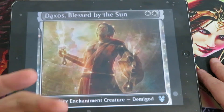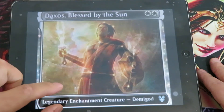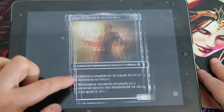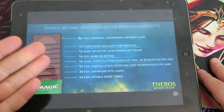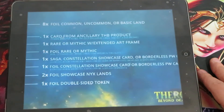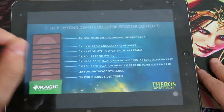In my opinion, I think the fairy tale artwork from Throne of Eldraine was much more beautiful, but this is obviously related to Theros so it is a constellation theme. These cards in foil will be chased and will be quite expensive. A quick summary: eight foil common/uncommons and basic lands, one card from ancillary product, one rare or mythic with extended art frame, one foil rare or mythic, one saga/constellation/showcase or borderless, one foil constellation/showcase or borderless, two foil Nyx lands, and one double-sided token.